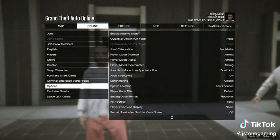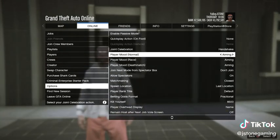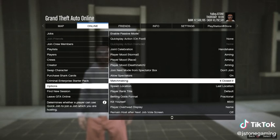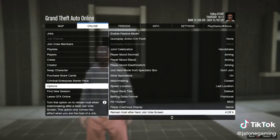Open up the pause menu and go to online options. Set the options for join next mode from spectator box to don't join, allow spectator to on, matchmaking to closed, remain host after next job vote screen to off.